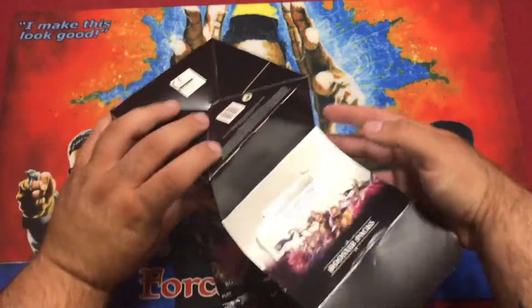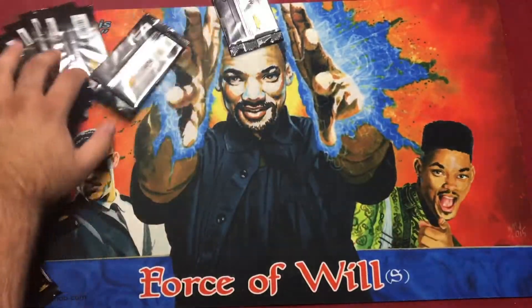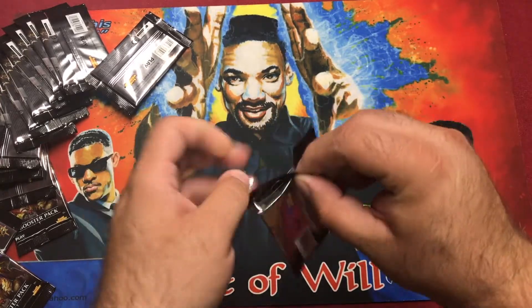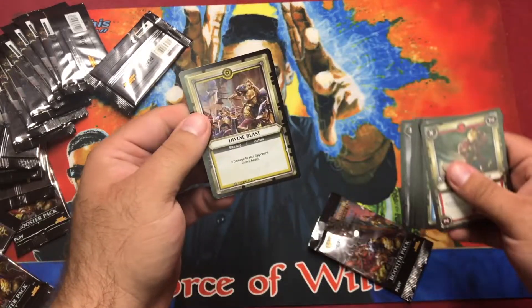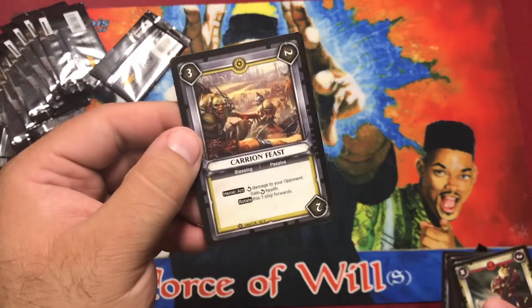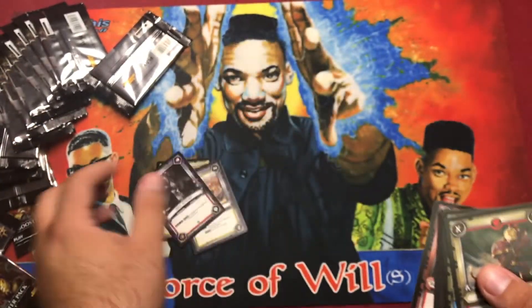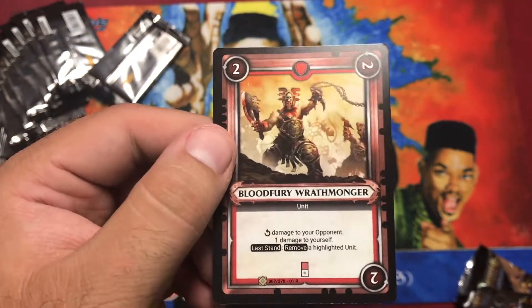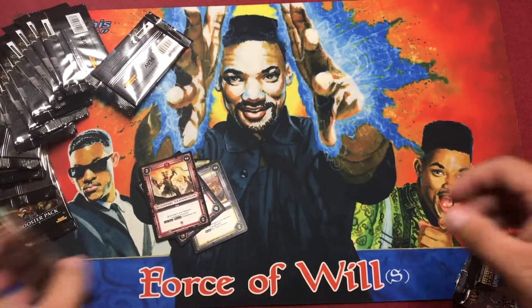Let's just get done with it. 24 packs, let's open a foil Archaeon and be happy. Pack one: foil Divine Blast, pretty good. Blessing, then we have Carry On Feast, the Hell Knight — pretty cool champion — and our rare: Blood Fury Warmonger, Wrath Monger. That card does its job, it's so good.